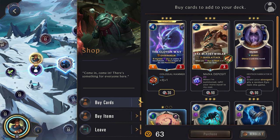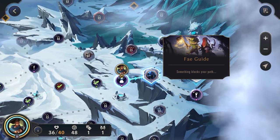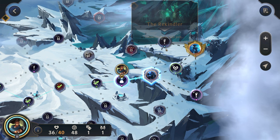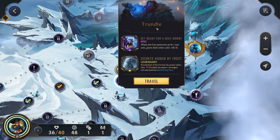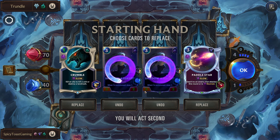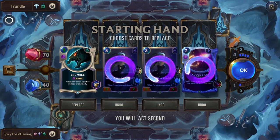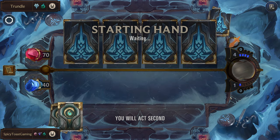Trundle, fey guide, healer, rekindler. Trundle with Secrets Hidden by Frost. Let's get rid of both of these so we know we're going to draw them, and get rid of the Paddle Star and even the Crumble. Yeah, let's just mulligan our entire hand. Of course we have Aphelios — always.